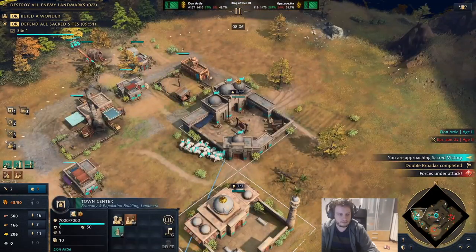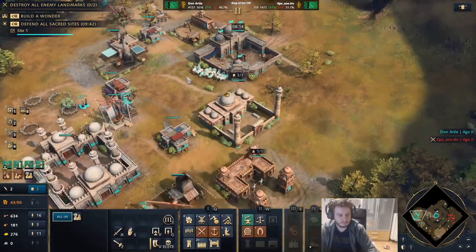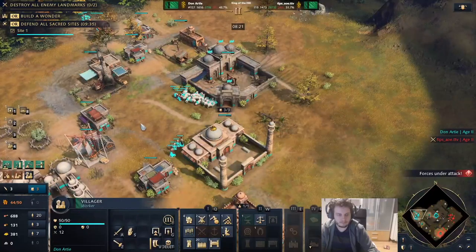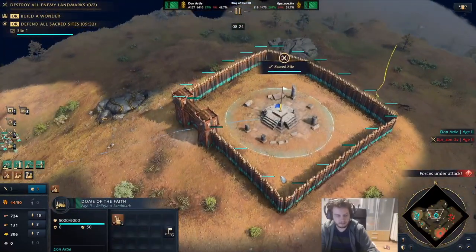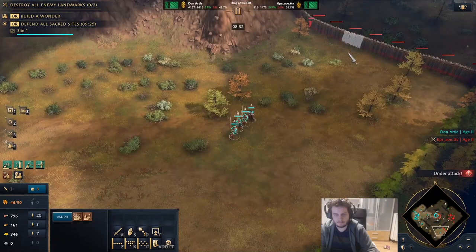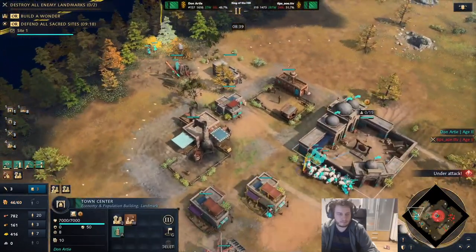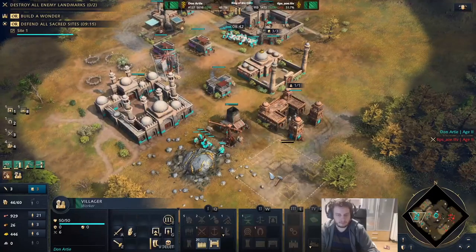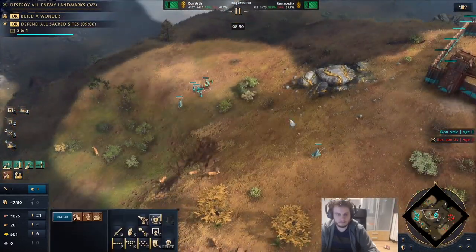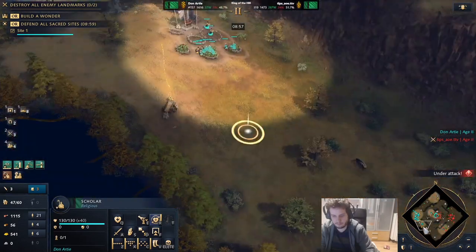I trained a scout to go north to get more vision of the relics. We see a wall in the south, which is fine for me — he's using time and resources on walls to protect himself, but I want him to play defensive. I'm just going to siege the wall; I don't really care what my army does, I'm not going to take a fight. But it might force a response out of him. I don't always scout too well, but I know exactly what my opponent is doing because I'm forcing him to make certain decisions — there's just no way around it for him.